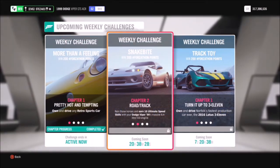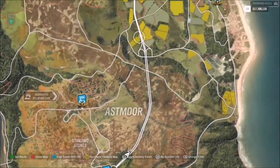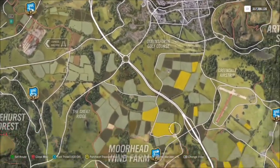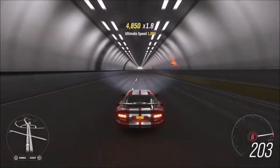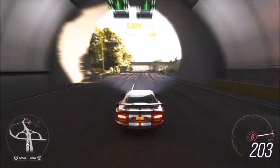The first challenge wants you to use your '99 Dodge Viper to earn 10 ultimate speed skills. An ultimate speed skill is when you're hitting over 190mph and it will pop up as an ultimate speed skill. To do this I recommend heading over to the motorway, as it's the best place — it's the longest stretch of road on the map for you to get multiple speed skills in quick succession.